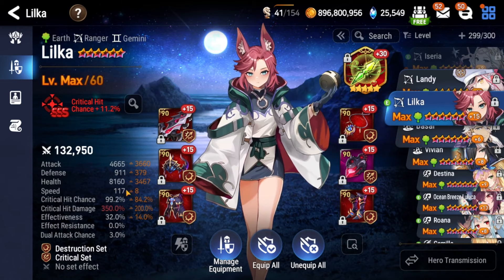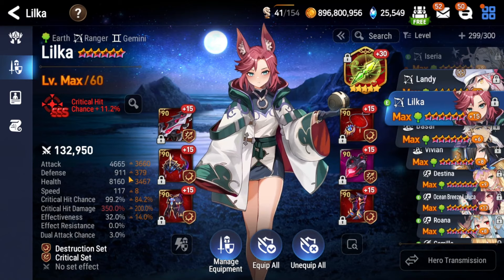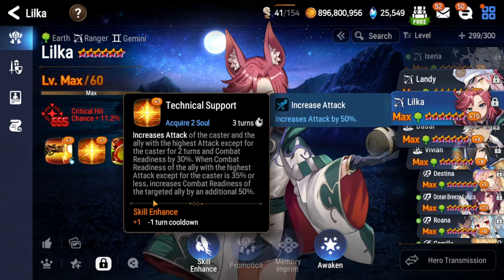A little bit of bulk is nice depending on your setup — you might find yourself needing some, so add it if needed. For skill enhancements, it's just max S3 for damage, and then S2 for the cooldown.